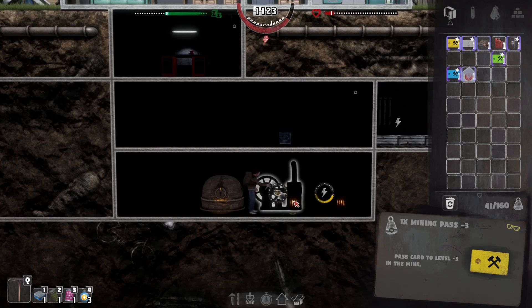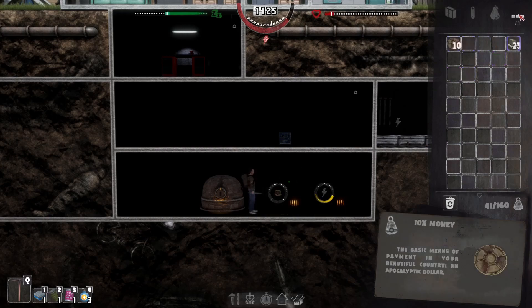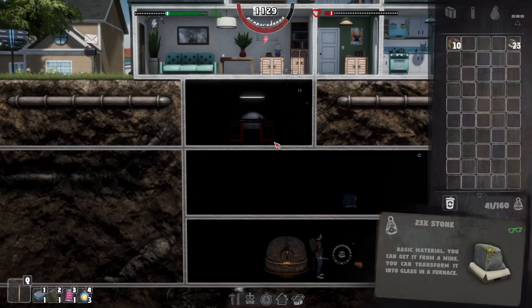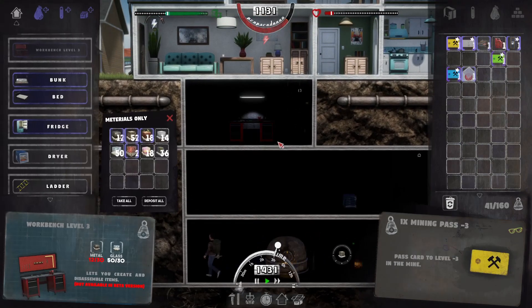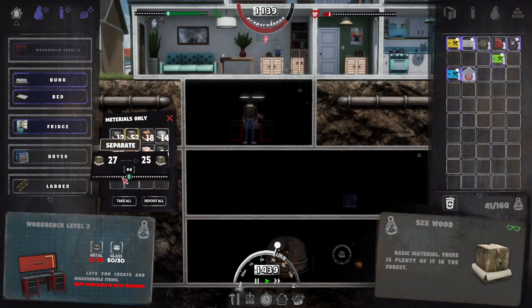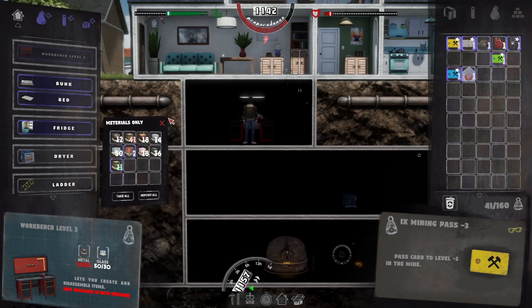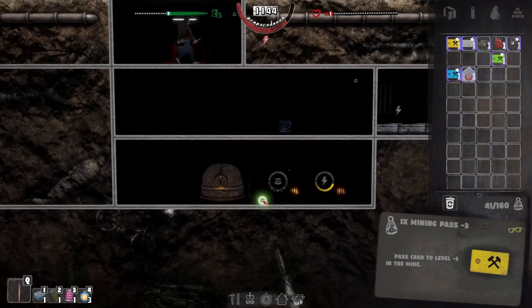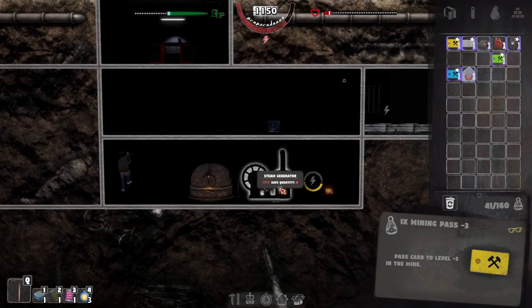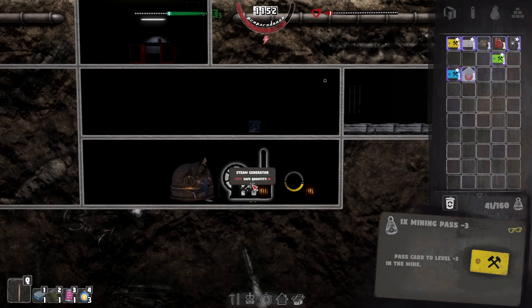I need wood - I've had wood. How much wood did that take? I may have just used it building all those beds and tables and stuff. Kind of wish it'd take it out of there rather than out of your inventory. Let's put this on. Do we make a third generator? Surely we can't need a third one.